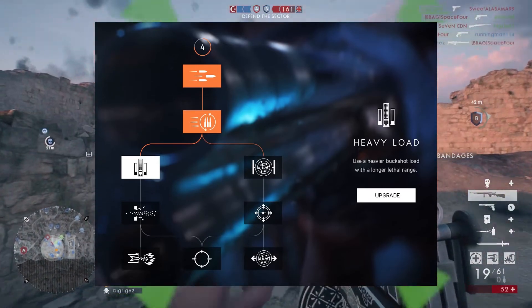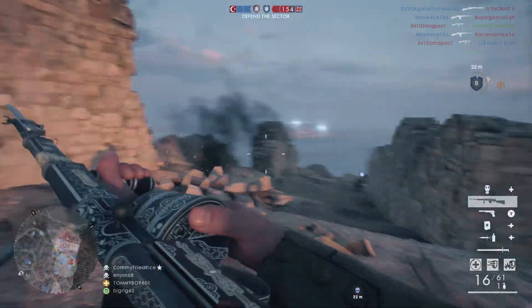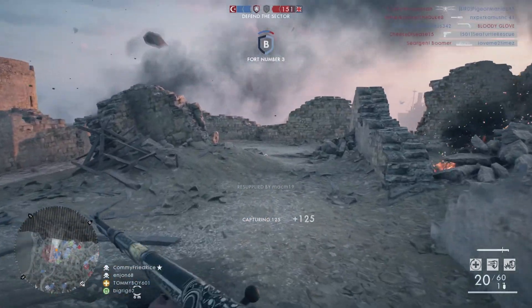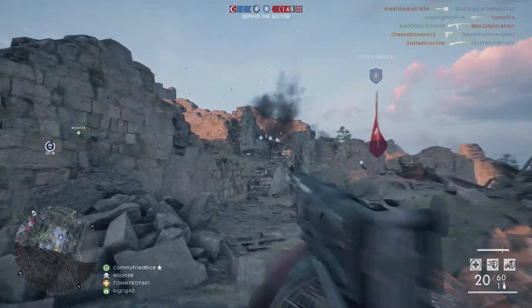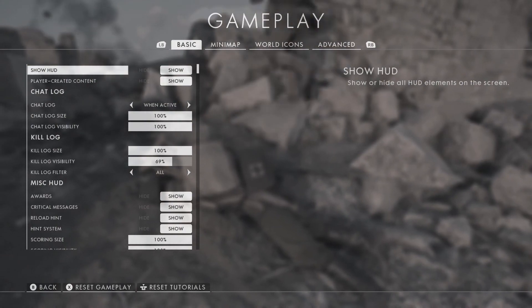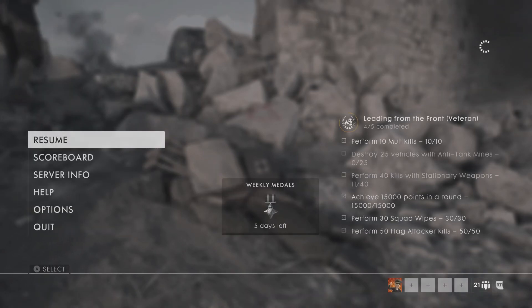The thing I found very interesting is that these are permanent choices. How the companies system works is you basically make a soldier, customize that soldier however you want, give them a gun, then play with that soldier with that gun to rank it up. Once you unlock something with that character and that gun, that unlock is permanent. So if you want all the customization unlocked for a shotgun, you have to go one way speccing all the way down the left side of the tech tree, and then create another soldier to spec the entire right-hand side — and that's how you unlock all the attachments. That seems a little weird, and I don't know if I'm 100% okay with it. I would prefer you just change up whatever you want in the menus, but hey, whatever.